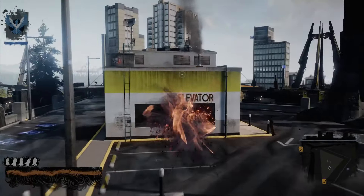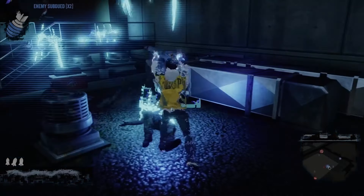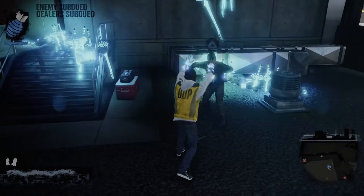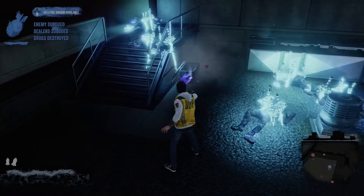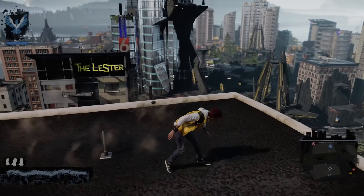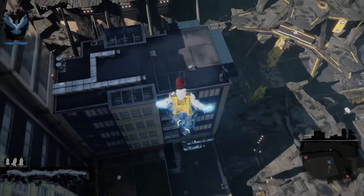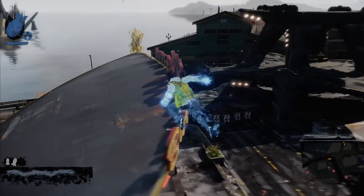Blasting enemies with smoke bombs, dashing through vents, and scaling buildings with neon speed never gets old. The combat is dynamic and satisfying — you can mix and match your powers to create devastating combos and take down enemies in style. The game encourages you to be creative, and the more you experiment with your abilities, the more fun you'll have. The powers are flashy and make you feel truly powerful. Seattle is beautifully recreated in Infamous Second Son. The city is alive with detail, from the bustling streets to the iconic landmarks. The open world is a playground for your powers, and exploring it is a joy.